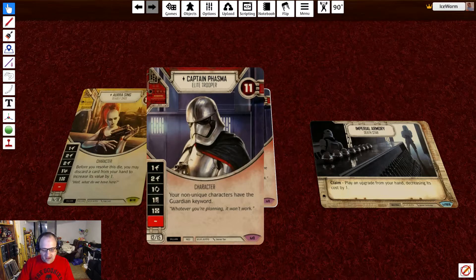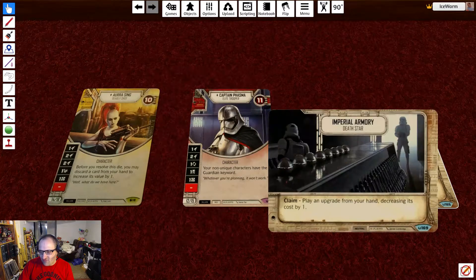Running Phasma with die faces of 1 range, 2 range, Focus, Discard, Resource, and Blank. Your non-unique characters have the Guardian keyword, but that has no effect in this deck. We're running her at a single die, and we're running the Imperial Armory battlefield — play an upgrade from your hand decreasing its cost by 1. All the upgrades in this deck cost 1 or 2 resources, so you can get them out either for free or for 1 resource.